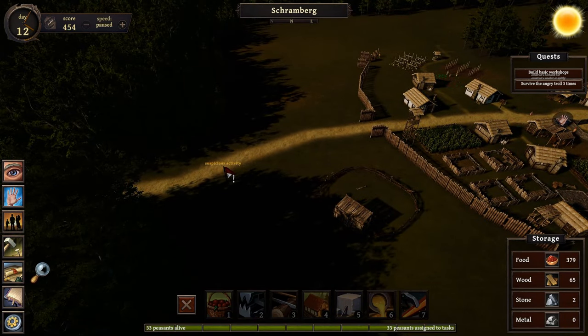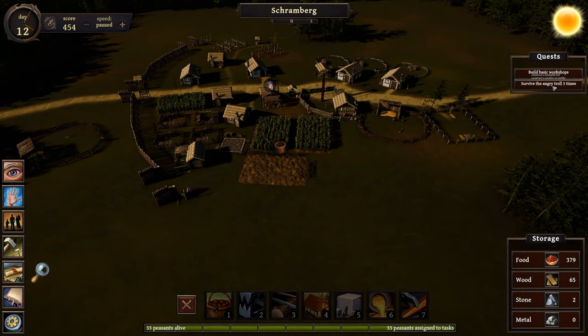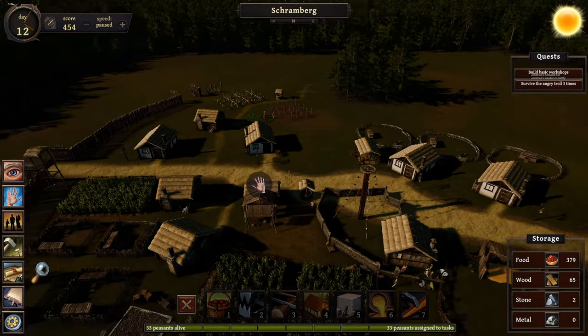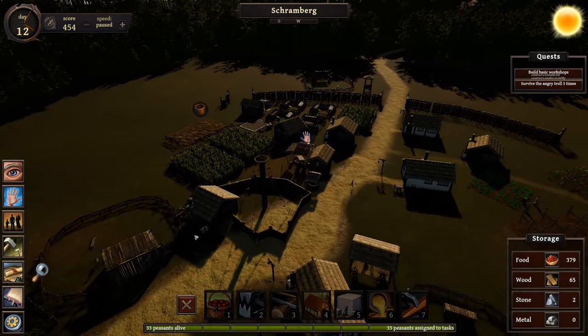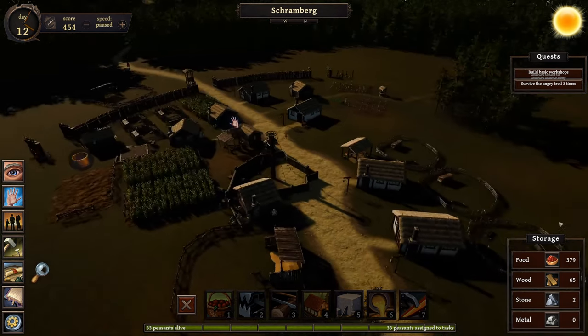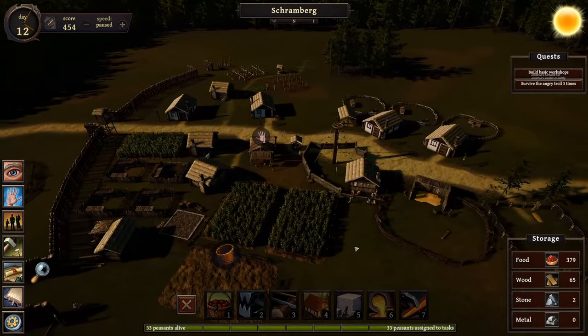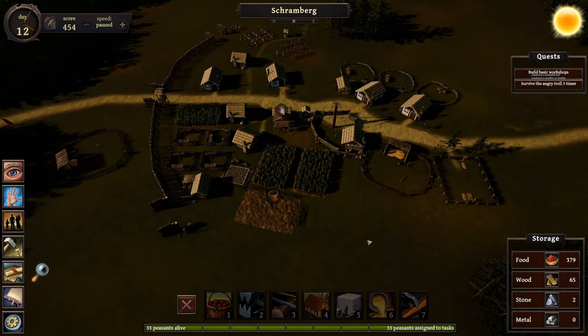Tonight we've got suspicious activity detected in the west — it may be the troll they were talking about. We've got a stone wall up, that's about as much as we can do now. If the troll can sneak in this little crack there's not much we can do — we could remove this house and build a new one, move it basically. We might look to do that if we run into problems. We'll see. But yeah, we'll wrap it here for now. This is GliderCat — thanks so much for watching, special thanks as always to patrons and channel members. Really appreciate your support, and thanks to those giving the videos a thumbs up. I'll see you all in the next episode!